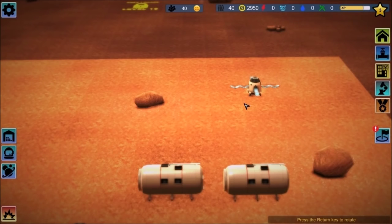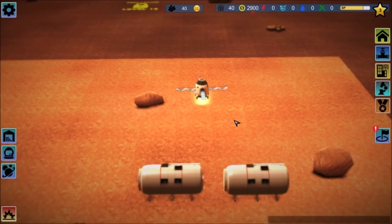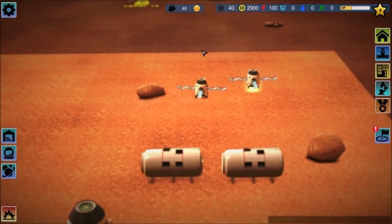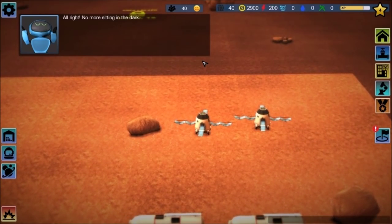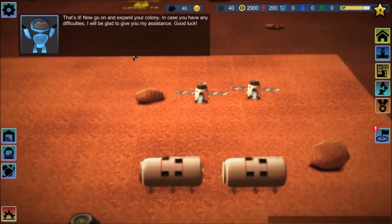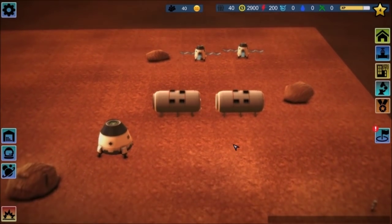Does it matter where? Alright — no more sitting in the dark. So it looks like all of these buildings and modules can produce various items. Click on the build icon — that's it. Now go on and expand your colony. In case you have any difficulties, I will be glad to give you my assistance. Good luck. Pretty simple stuff from the looks of it.